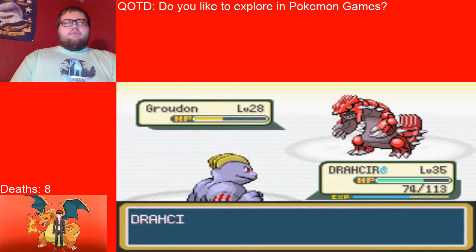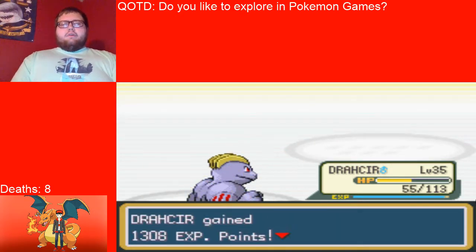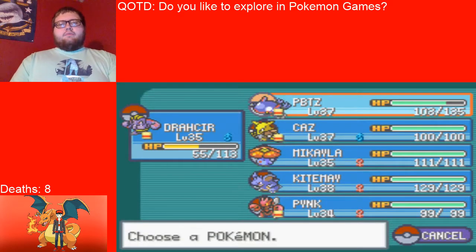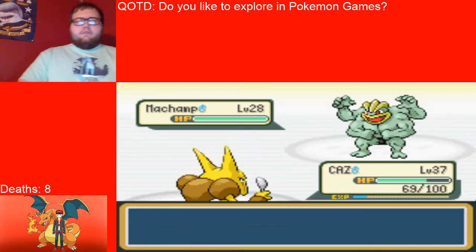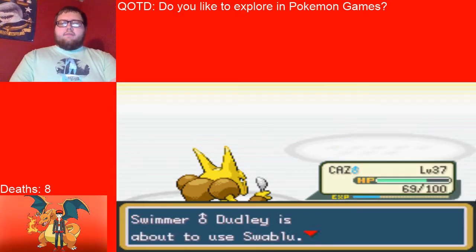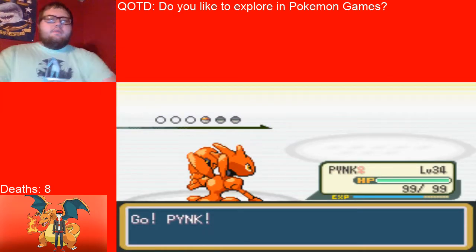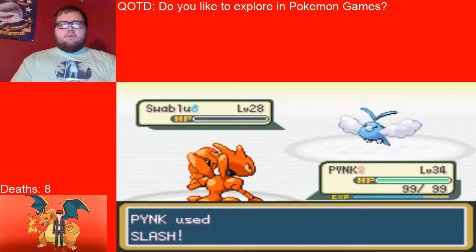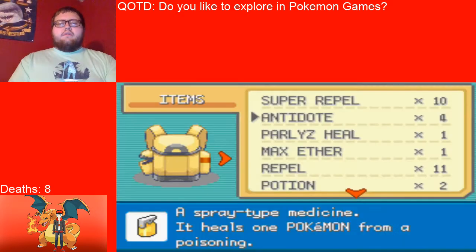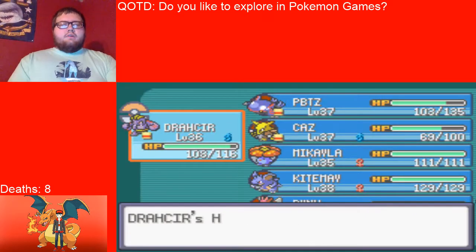We're going to vital throw the Groudon as it's going to put some work in on us. We don't want to lose Drakir. That's what he's going to try to be evolving into today. So we clearly have to be careful with Kaz. That's a Swablu — Pink, this is the Pokemon we need to start working on. Unfortunately, Drakir does not evolve. I was kind of hoping he would, but it is what it is.